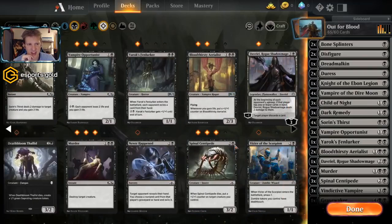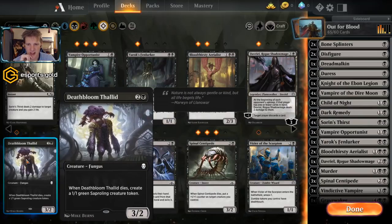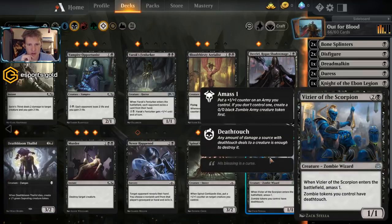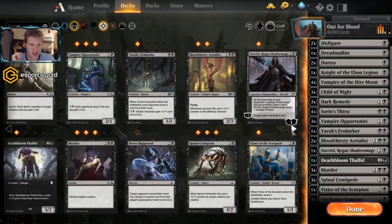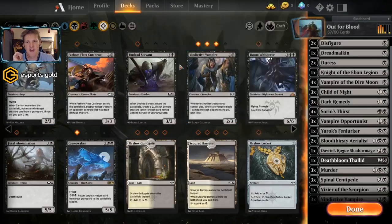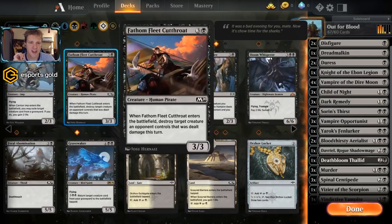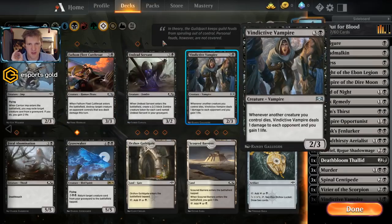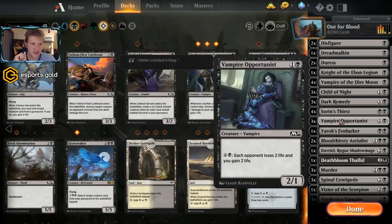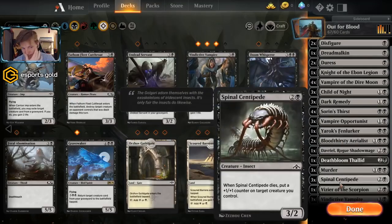Soren's Thirst — yeah, it's a reprint, just checking if these two cards were exactly the same, and they are. The Deathbloom Thallid is a little resilient — when it dies a 1/1 Saproling enters the battlefield, giving some value. Similar value from Vizier of the Scorpion. Never Happened — three mana for this effect is a bit too much to carry an imp that might exile a graveyard creature and gain two life. It's really overpriced for a 2/3 flyer. Fathom Fleet Cutthroat — destroy target creature an opponent controls that was dealt damage this turn — we may want that for removal, but we already have a lot of deathtouch. It's a little combo with Soren's Thirst but six mana combined is way too much.